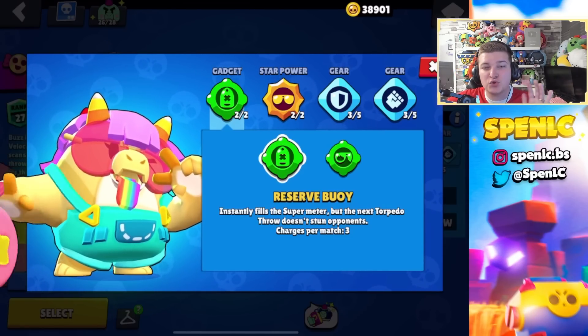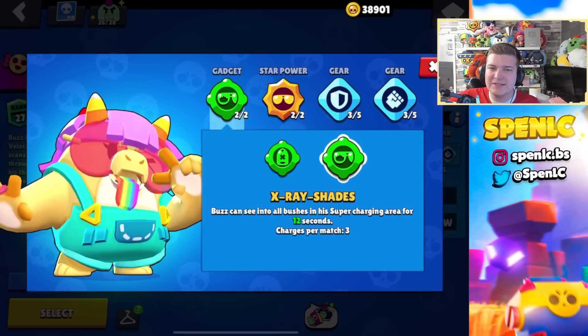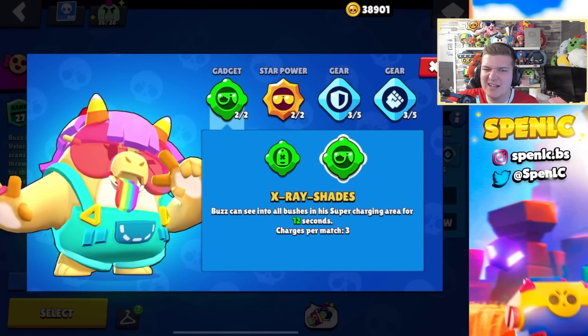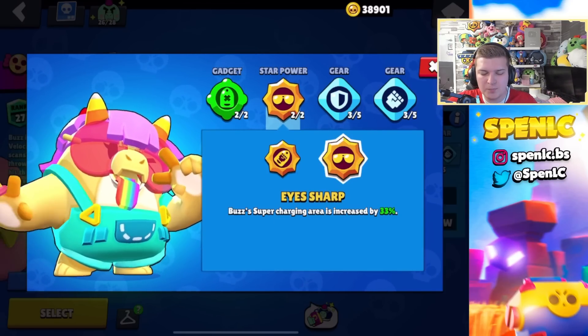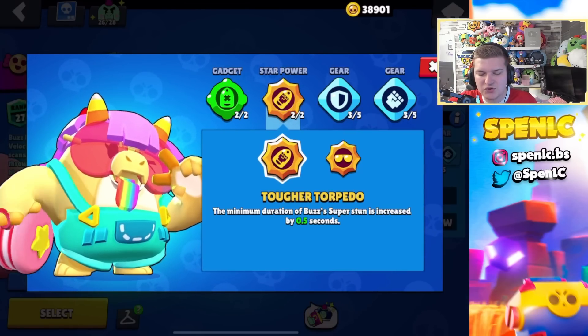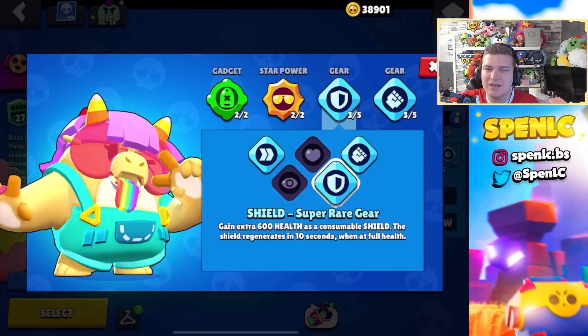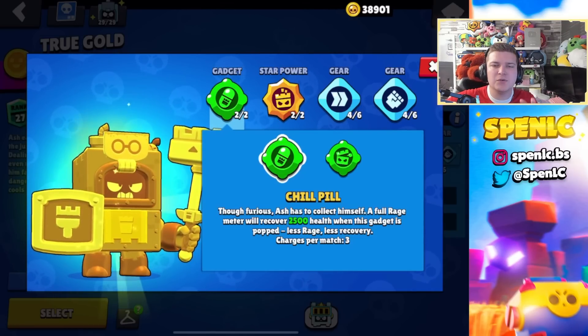This brawler's best build is super simple — the first gadget is your best choice pretty much all of the time. There are some instances where the other gadget is really underrated especially on super grassy maps, but I still feel like you don't really need it — this one's going to be really good for cycling your supers. Ice Sharp is the best star power choice 100% of the time — I just feel like you're really limited in range if you switch to the other star power. In terms of gears, it just depends on what map you play.